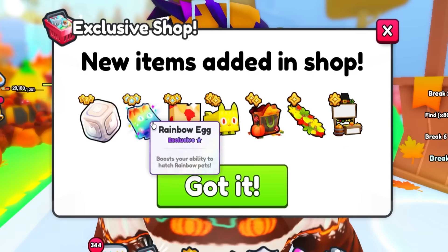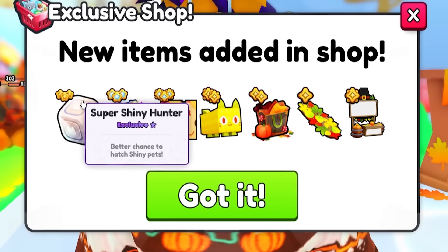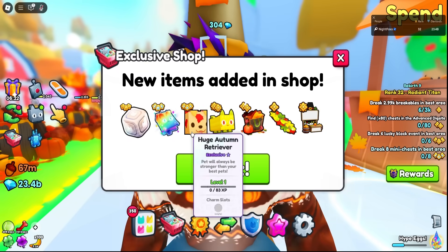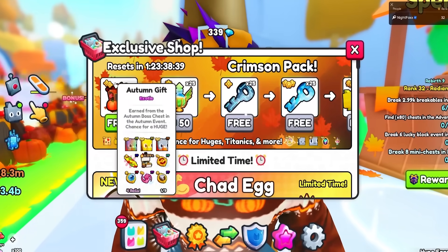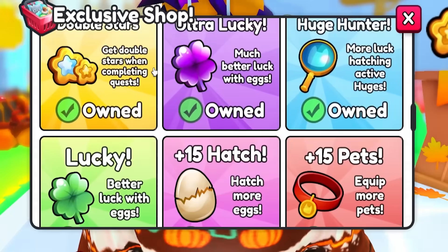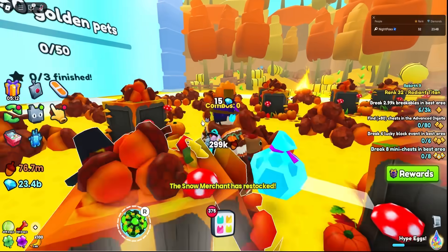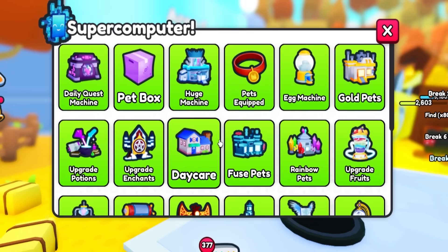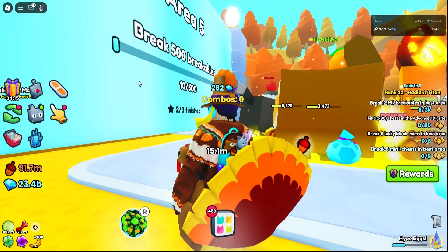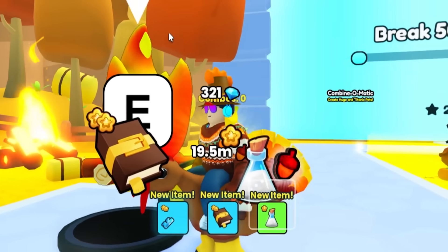The other option being the pay-to-win option. Because of course it wouldn't be a big games update if they didn't add another way to take your Robux. So we got the super shiny hunter and the rainbow egg and all this really cool stuff. Now most of the cool stuff is in the crimson pack. The super shiny hunter is a game pass and this one is an enchant. I think what I'll do is buy two of these, put our pets here, make 50 golden pets. And then while they're breaking breakables, we're going to hatch this egg before I get the shiny hunter, and then after, to see the difference.